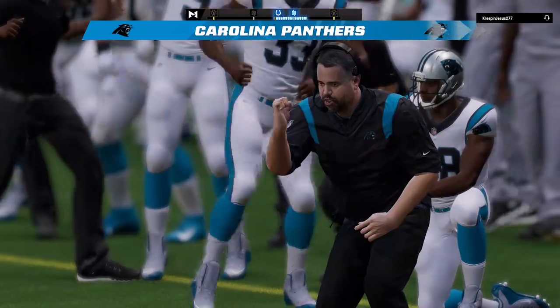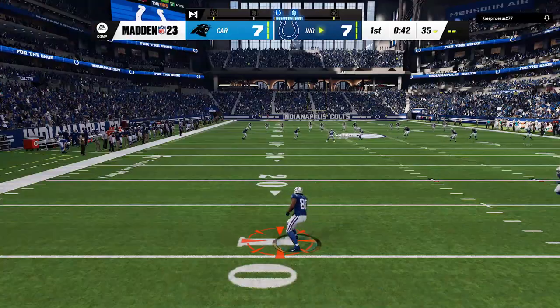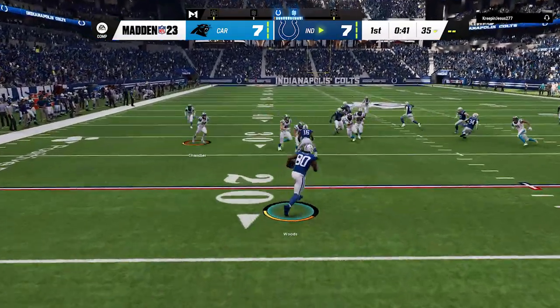We score on the first possession of the game, and on the next kickoff I hate to be that guy but kicking to the fullback really is the only way. The kick return coverage is so bad in this game it's really not worth taking that risk, so we're going to kick to the fullback.